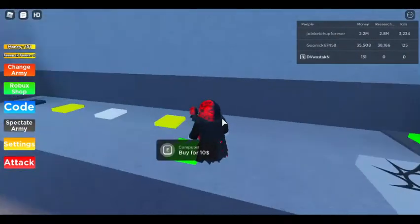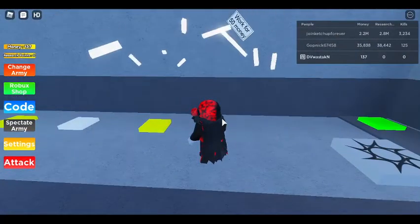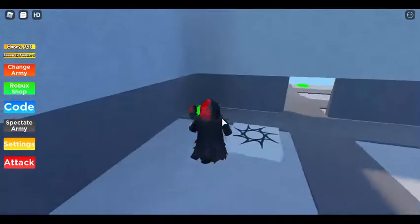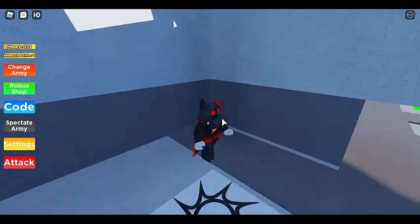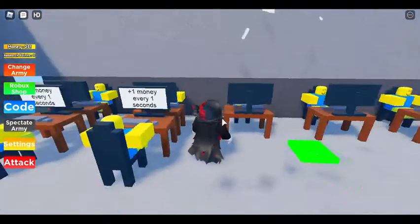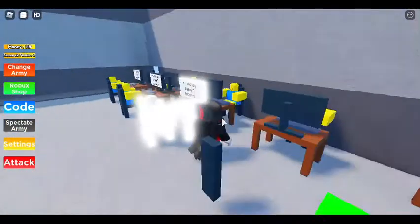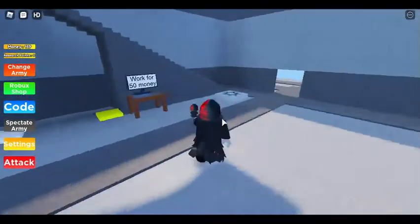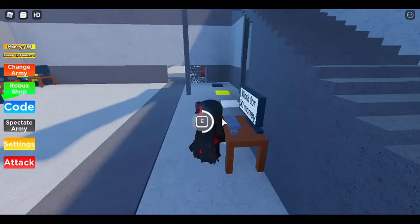What's over here? Oh well, 50 money — that's nice. More money, yeah! Let's get the headquarters stairs and get all these guys. That's all we can get, let's get some more money.